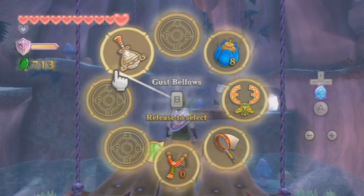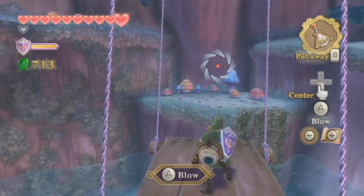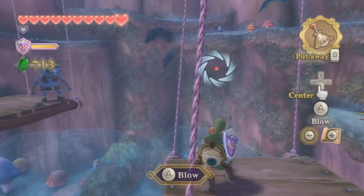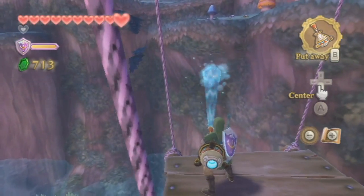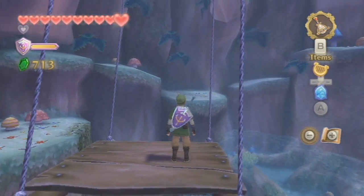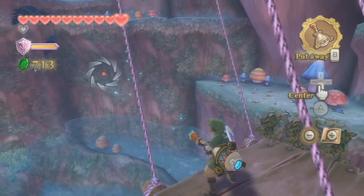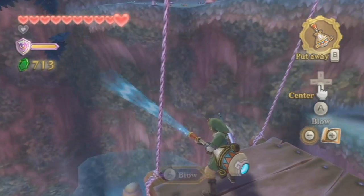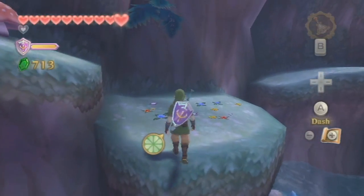The adventure pouch upgrades cost like 600 for the second one and then 1,200 for the one after that, so we do need rupees. If you're swinging back and forth on this using the gust bellows, you should be able to get enough momentum to go ahead and reach this platform. You need to get the maximum amount of push out of the gust bellows and then quickly turn around. I feel quite lucky I even made that.